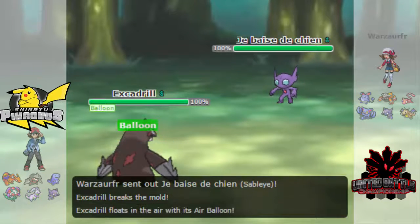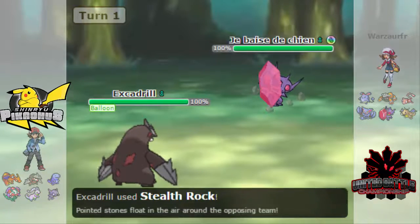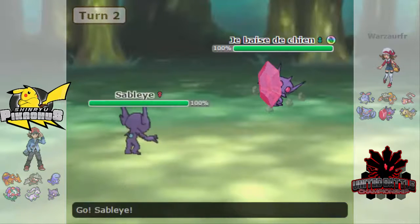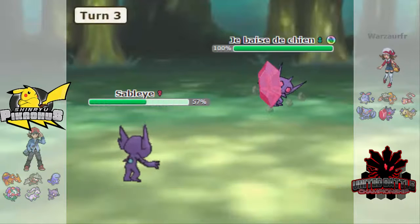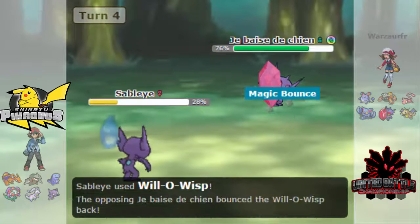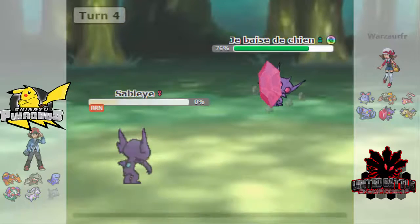To start the battle off, just like you've seen in any other battle, I decided to start off with Escadrille with the air balloon. I did a little bit of research and we got the name — he pretty much got my Escadrille useless but we got the hacks up and he knocked off, so my Sableye no longer has leftovers. He's just gonna try to kill me off here, I try to burn him, it bounces back and hits me, and he uses Knock Off to kill me.